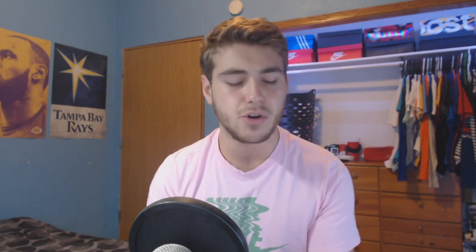Another reliever: Seth Lugo. In my predictions I was between Lugo and Kahnle, but Lugo had a zero ERA in July — did not give up a single run. 109 hit per 9, 94 K/9, 90 walks per 9, 96 home runs per 9, 108 pitch clutch. Five pitches: four-seam, curveball, two-seam, slider, and changeup — throwing 96-97 mph. Maxed out on all five pitches, so he can throw a wide variety. 109 hit per 9 and great control at 90 walks per 9 is a premium.